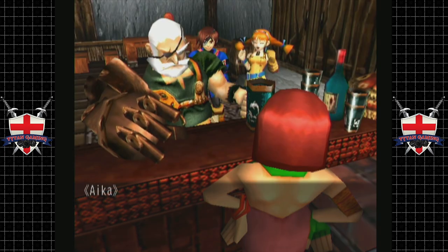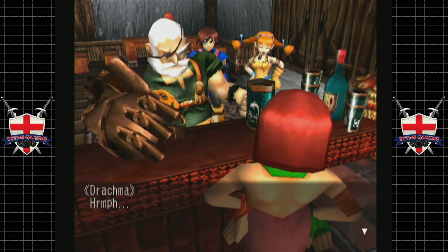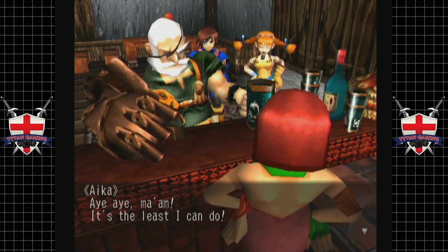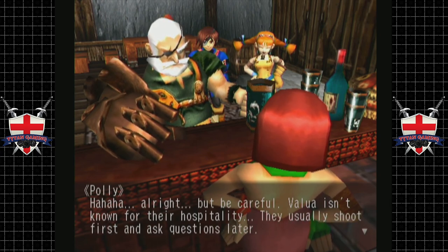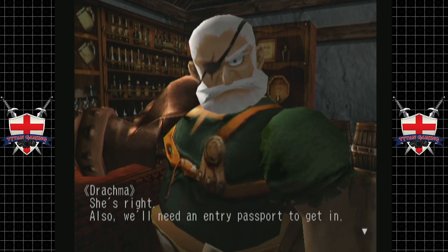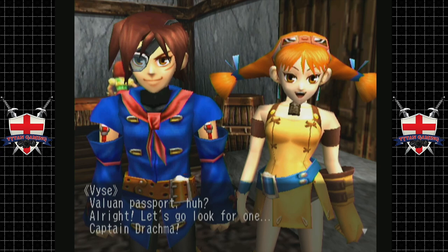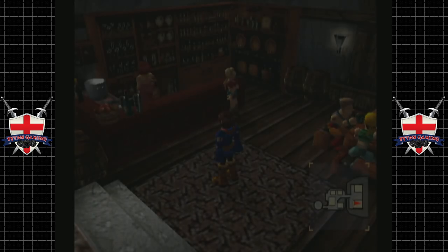Captain, you're the best. And thank you too, Polly — thank you for believing us. Don't sweat it. When you're done with your adventure, come back and tell us about it — this crusty old bunch is dying for some fresh tales. Aye aye, ma'am — it's the least I can do. But be careful: Valiga isn't known for their hospitality — they usually shoot first and ask questions later. We also need an entry passport to get in. I don't have one, but I'm sure someone here on Sailor's Island has one. Drachma has joined the party.